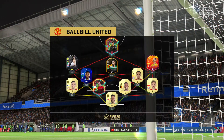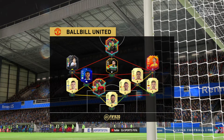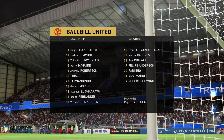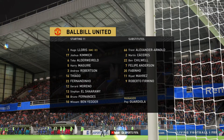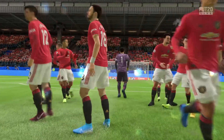For the away side, this is how they line up. Ugo Loni starts in goal. Toby Alderweireld starts alongside Harry Maguire at the back. Thiago plays alongside Fernandinho in the middle of the park, with Sam Ben Yedder as the main striker today. Enjoy the game.